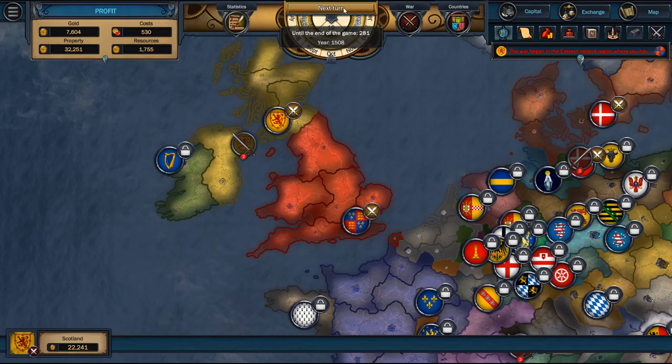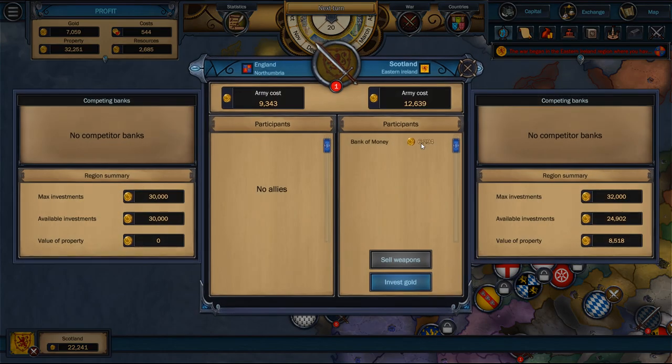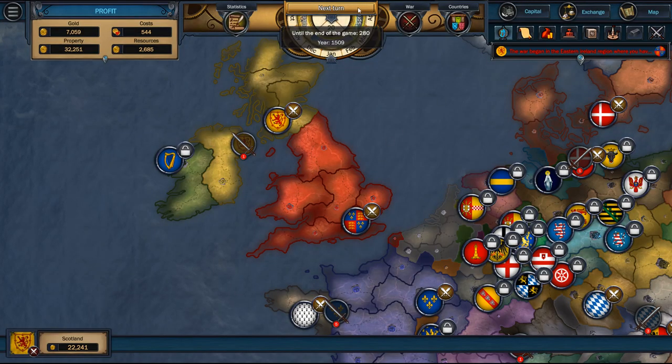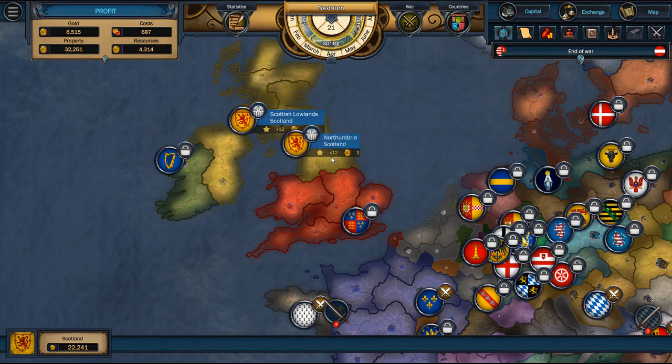I'm going to go a couple of turns here. We've got 281 turns until the game is over — we don't have much time. License at the bank expires in 300 moves. I understand. I think we got this. We'll do one more turn. We have fought it off.